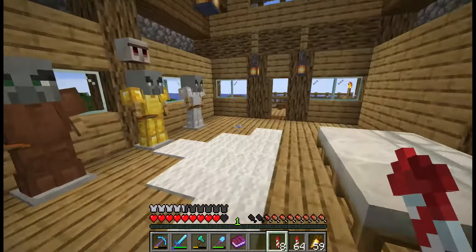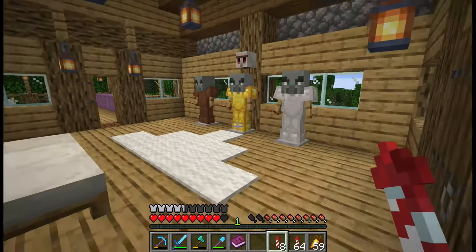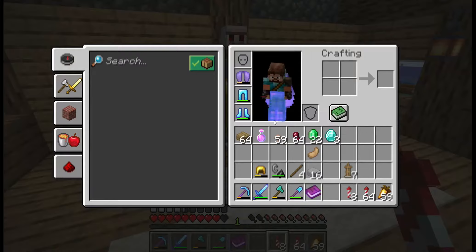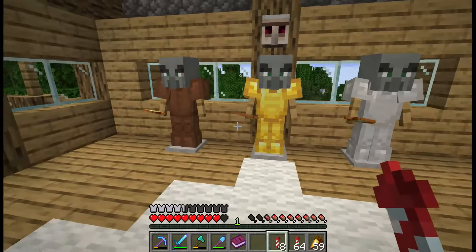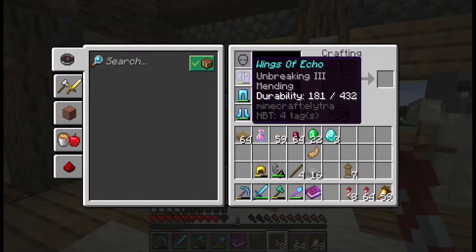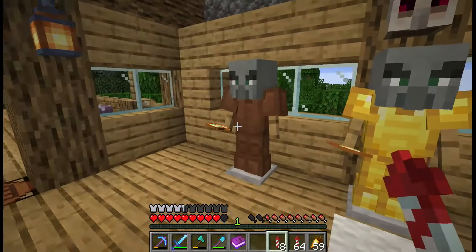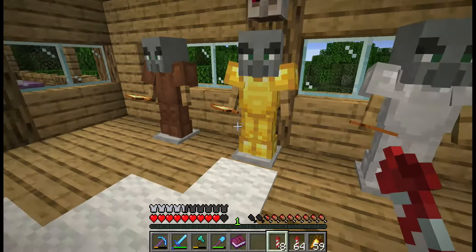And if we head over to the other side and head in here, this is the temporary bedroom at the moment. This area still needs to be decorated, but very soon is going to be the game of evolution. I still have my armor on and I think we're only about half an hour to an hour away from the game starting, so I'm going to have to strip down my armor. I'll still be allowed to wear my elytra because that's not a form of armor protection. But here is my armor ready to go.